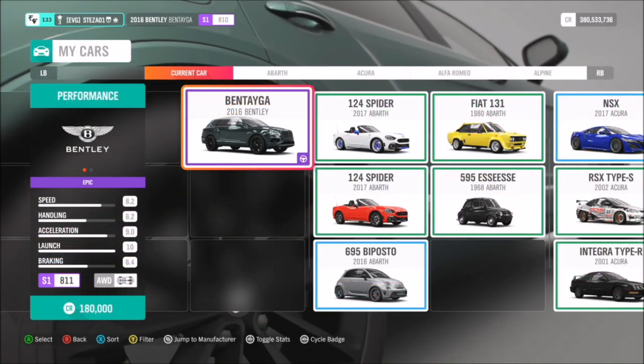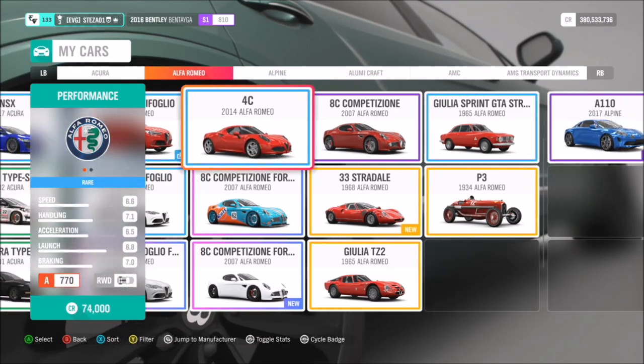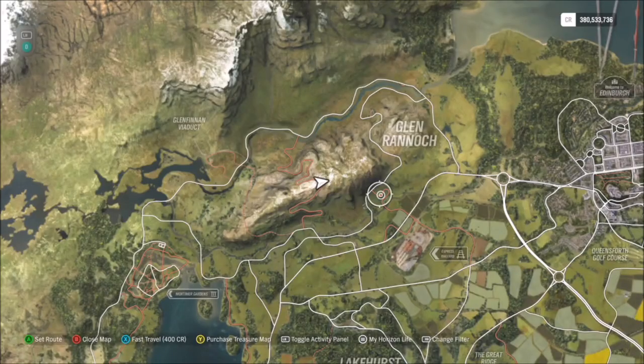First of all you want to pick yourself out a car. You can use whichever one you want, it really doesn't matter. I went for my 2016 Bentley Bentayga, but like I said you can use whatever you want.